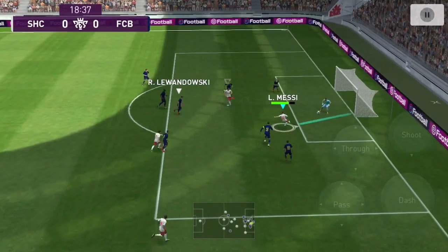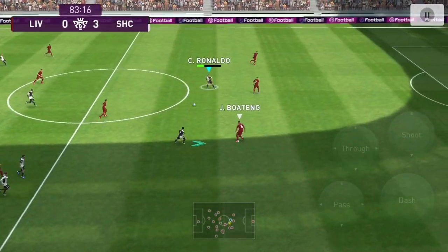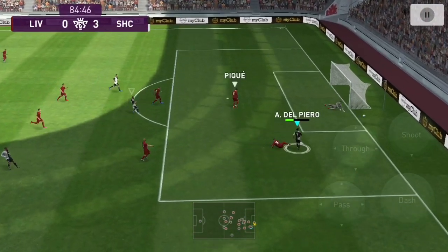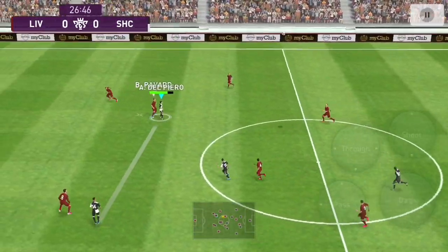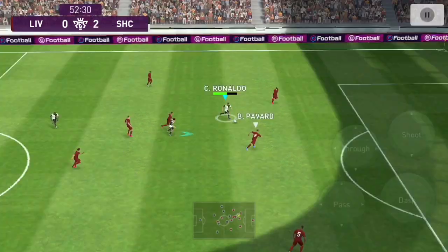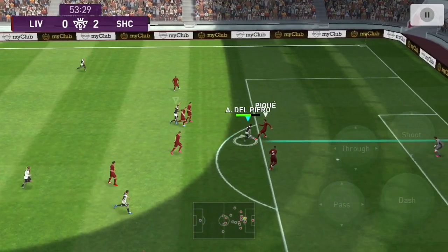As a goal poacher, Del Piero makes amazing runs off the shoulders of the last defender, but it actually works both ways as he can spot runs made by other players accurately. Using his through passing trait, it's quite obvious that those balls are going to come off perfectly. In my experience, he's actually gotten just as many assists as goals because he sets up the other striker or the attacking mid-forward.